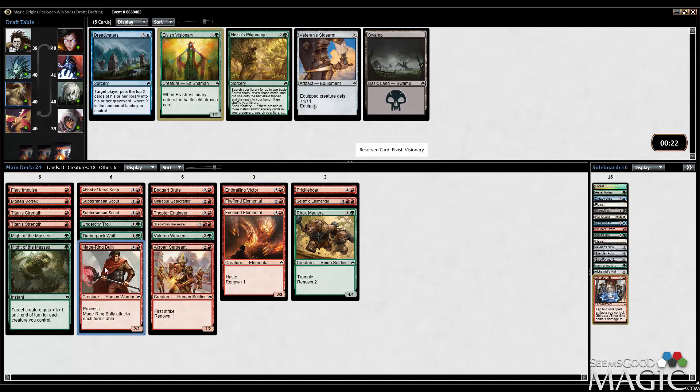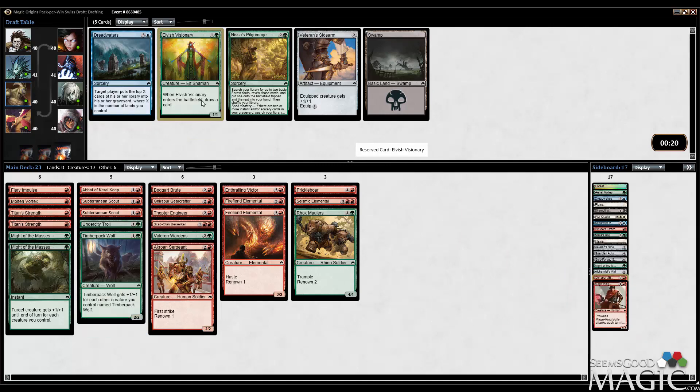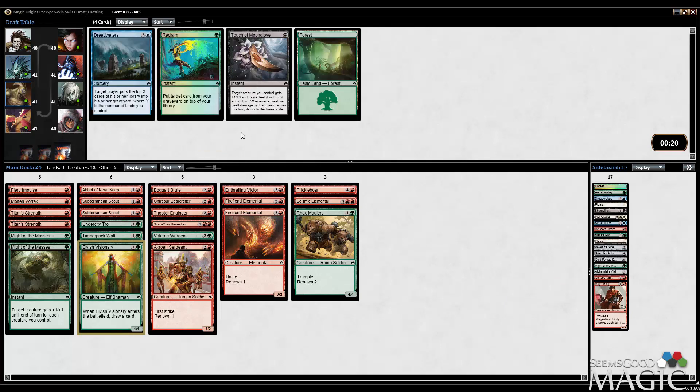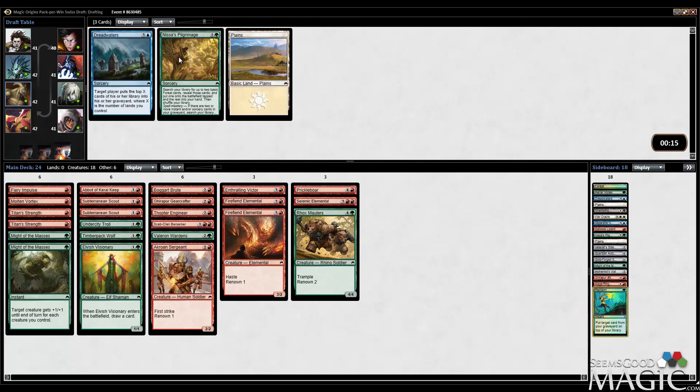Visionary tabling is pretty awesome — I think it's an easy upgrade from Bully. Even though we're trying to be aggressive, Visionary is just vastly superior in my mind. We'll take the Reclaim — maybe a sideboard card.